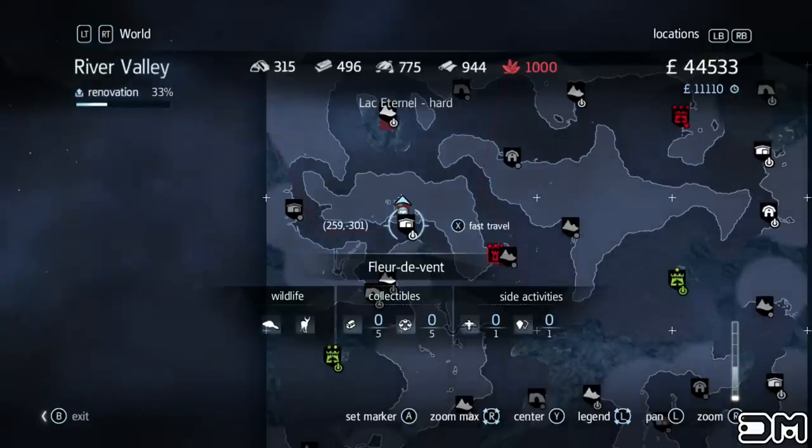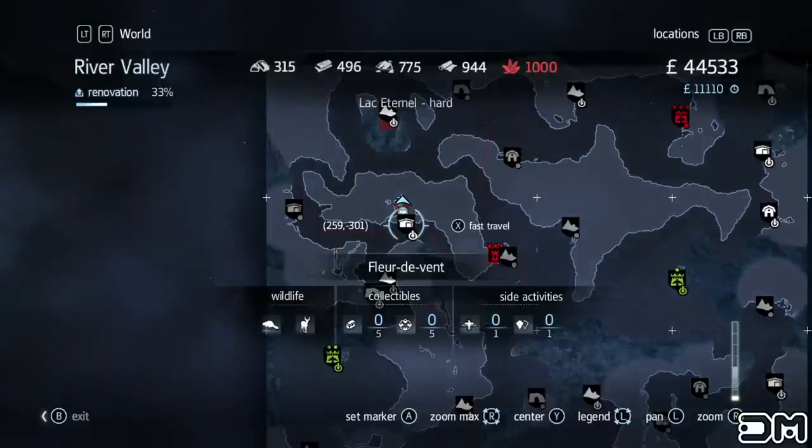What's up everybody, Deathmeal here. Today I'm gonna show you how to obtain fast resources so you can fully upgrade your ship and buy real estate. Okay, let's get started.